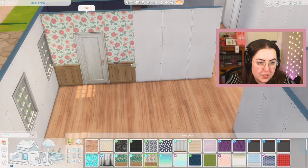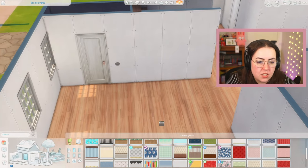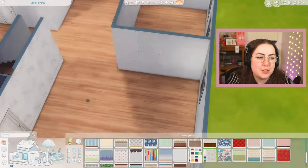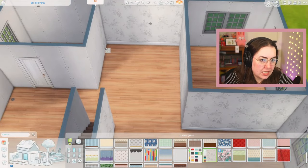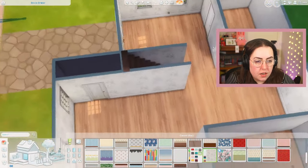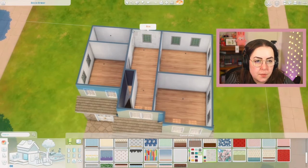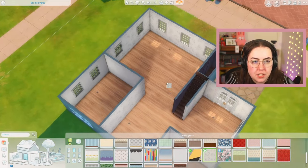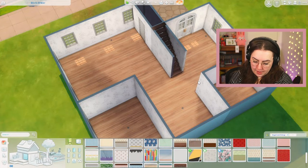We could also go wallpaper. Cottage Living feels like it should be saved for the kitchen. Cats and Dogs feels too nautical. Paranormal — Paranormal feels good. There's not a lot in Paranormal that I can use for other things, so this is pretty solid. I'm going to throw it in there and put this in all of my rooms right now just to be safe so we have walls for everything, but I do plan on changing them. That's Paranormal — a stuff pack. Let's write that down.